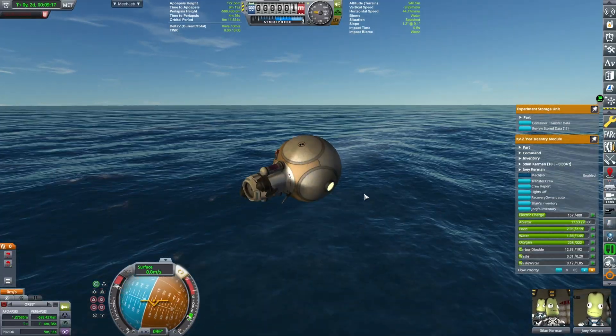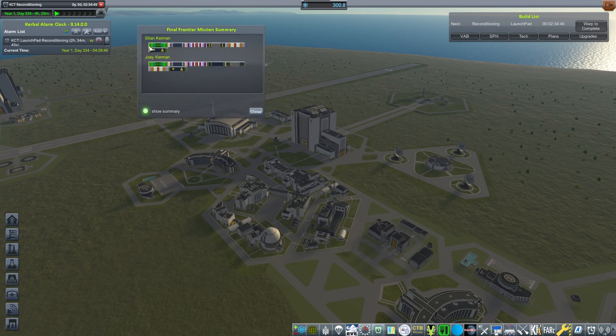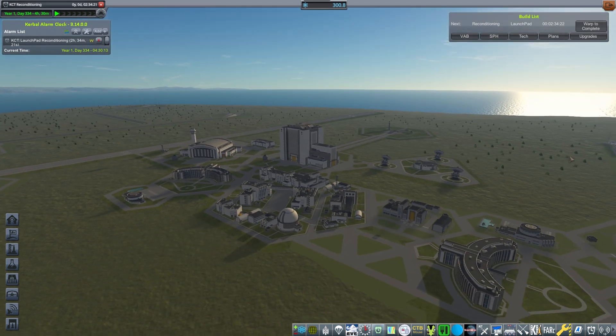The parachutes are deployed and we are coming in at a nice gentle pace of 2–4 meters per second. Splash down! After some finagling, we managed to get back, and we have a total of 300 science and some wonderful Kerbals. Congratulations, Stian and Joey — you are the first guys there. In the next one, we will be doing a polar satellite.